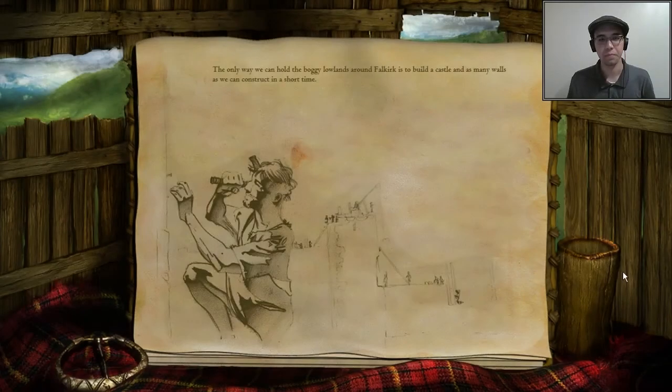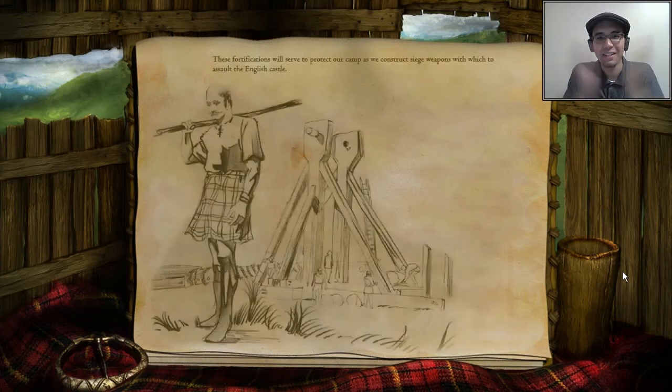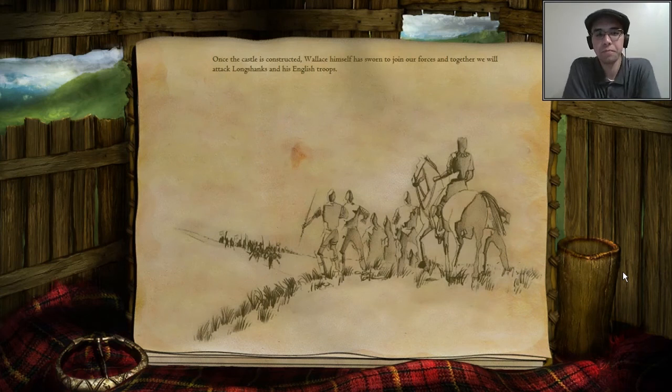The only way we can hold the boggy lowlands around Falkirk is to build a castle and as many walls as we can. These fortifications will serve to protect our camp as we construct siege weapons with which to assault the English castle. Wallace himself has sworn to join our forces, and together we will attack Longshanks and his English troops.